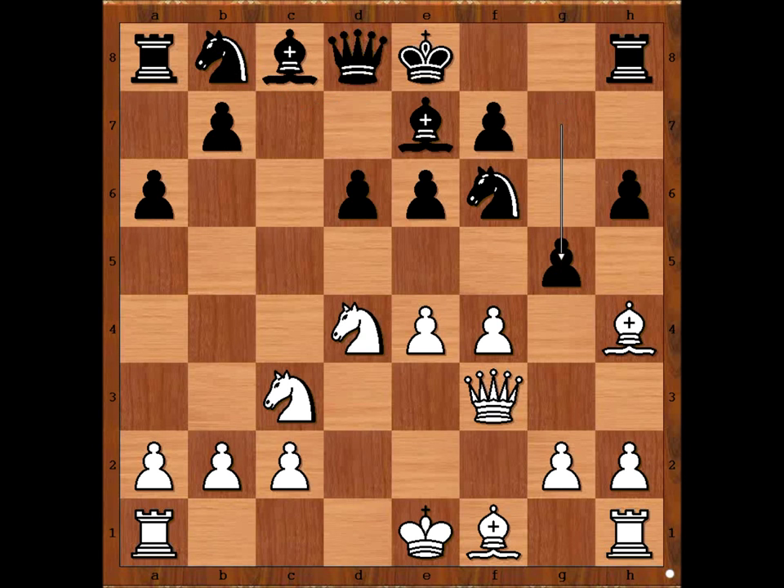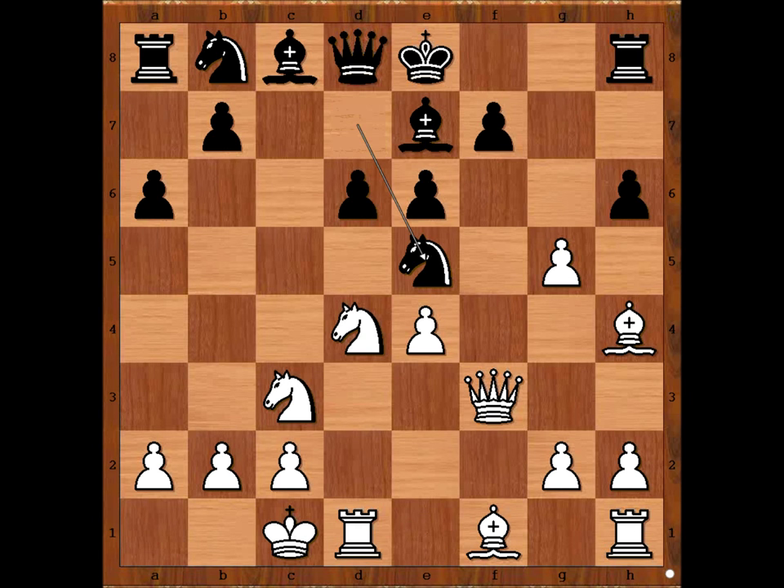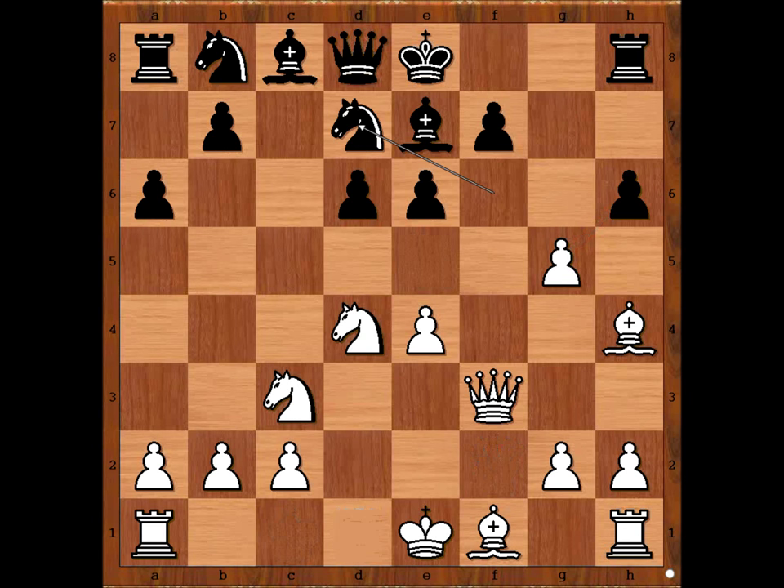Najdorf played g5, f takes on g5, knight from f to d7, white to move. If pawn takes on g5, then knight to e5, attacking the queen, and after queen to f2, pawn takes pawn on g5, f5 — black is okay. So how should white continue? What would you do in this position if you had white pieces?